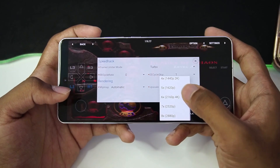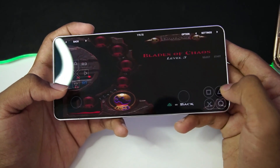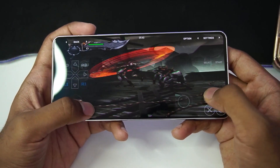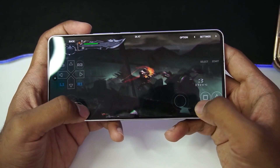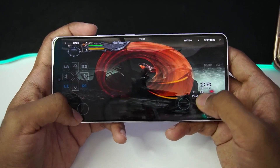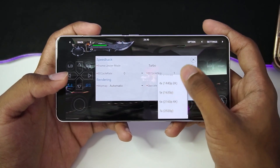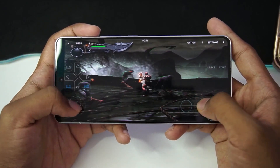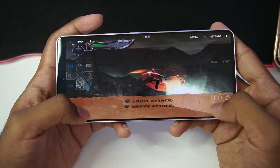I want to experiment a bit — let me tap start and upscale to 6x / 4K resolution to see if there's any change in fps. Now you can see that at 4K resolution we are getting anywhere from 25 to 30 fps, which is expected — a 6x upscale multiplier is unreasonable since we don't even have a 4K display on this phone, and the game is lagging. Let's set it back to 3x, and now we're getting almost 80 to 90 fps — pretty stable.